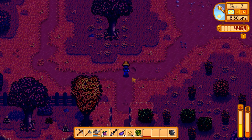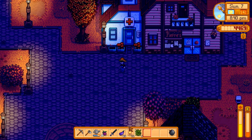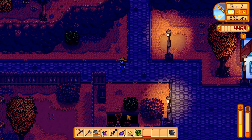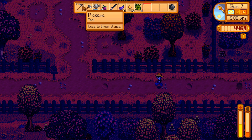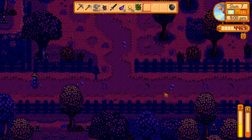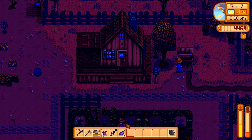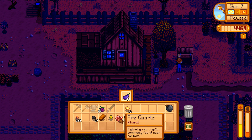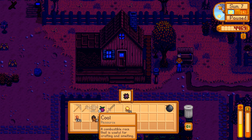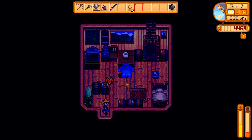Let's head back and sell the rest of our stuff, and maybe forge some more copper bars or gold bars - we could probably do copper, because that will let us upgrade the rest of our tools. Okay, so we'll sell all - oh no! Okay, thank god, I didn't want to sell my gold. Fire quartz and that, and that - okay so we'll keep the rest. That was close!